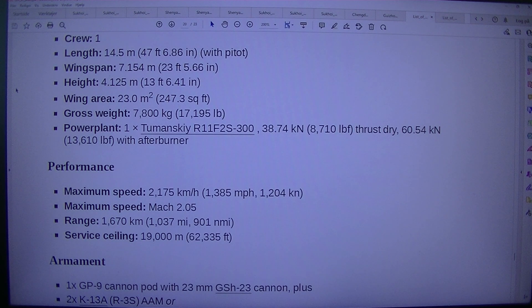Wingspan: 7.154 m (23 feet 5.66 in). Height: 4.125 m (13 feet 6.41 in). Wing area: 23.0 square meters (247.3 square feet). Gross weight: 7,800 kilograms (17,195 pounds).